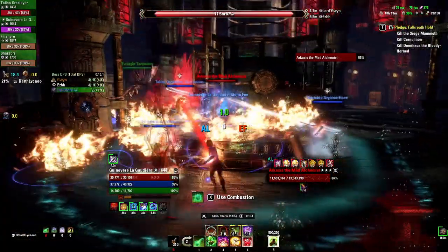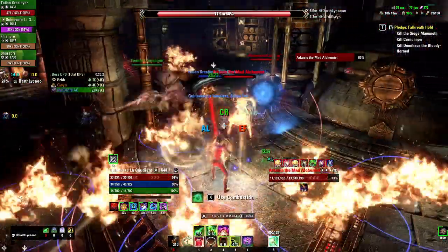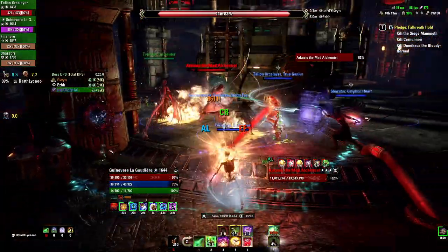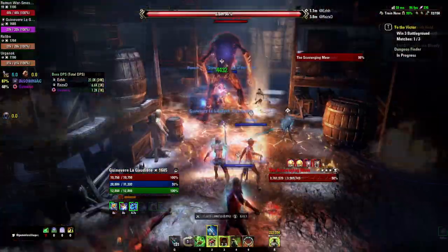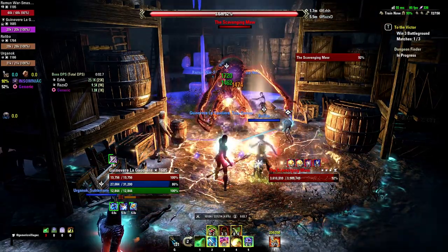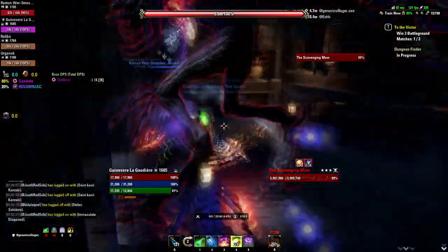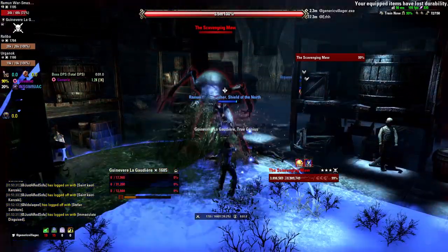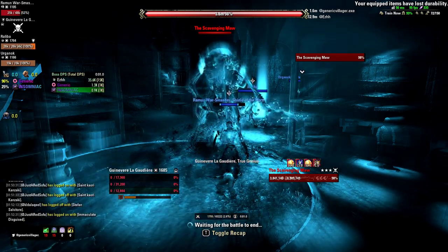First of all, keeping your group alive — this of course also includes yourself. If you are dead, you cannot help the group. Never stand behind the tank or next to the tank. The tank will usually turn the boss's back to the group so that standing behind it, you are safe and out of reach of cleave attacks. However, if you stand next to the tank, those cleave attacks will also hit you and a lot of times can even one-shot you.